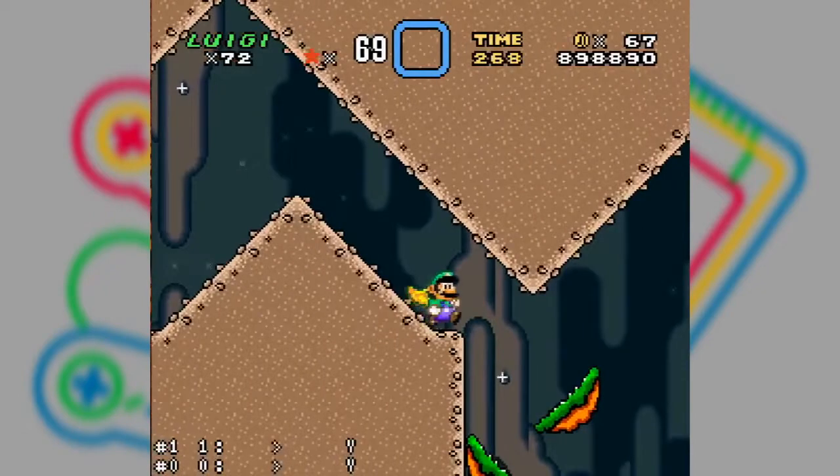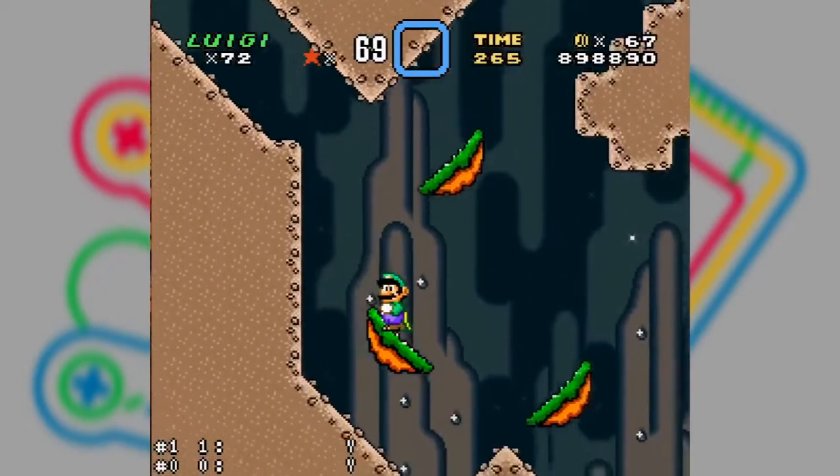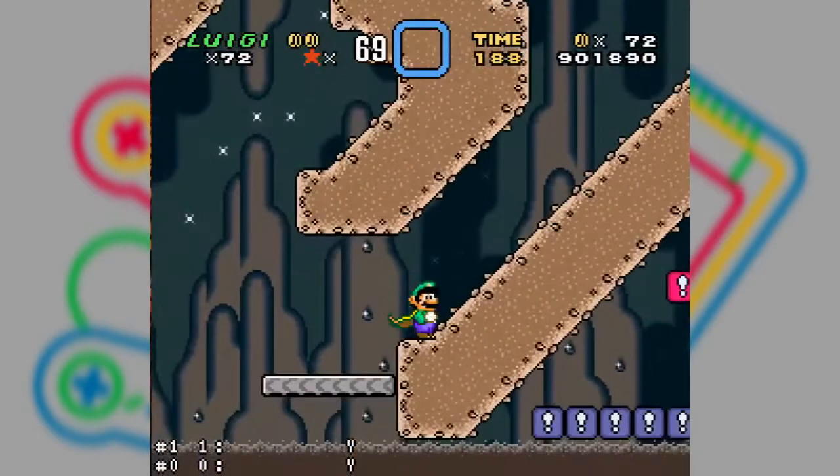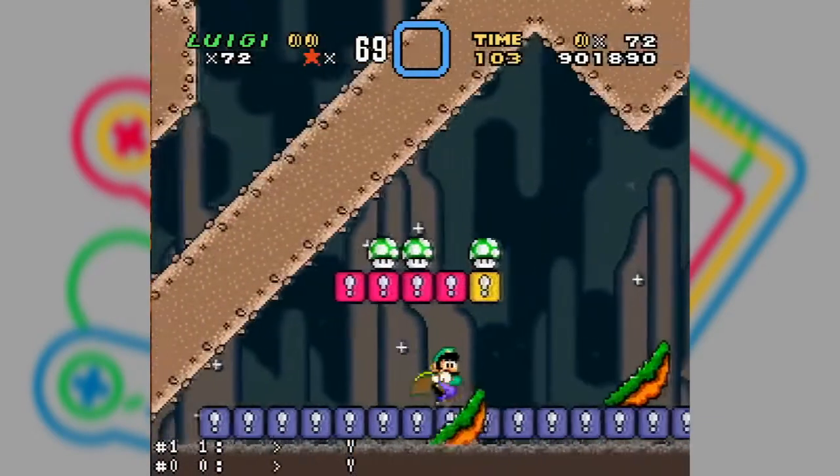Chocolate Island 4. This level is as easy as taking an orange Fanta. All you have to do is be careful not to fall into the lava and you're all set. But if you stepped on the four switch palaces, it ends up getting even easier.